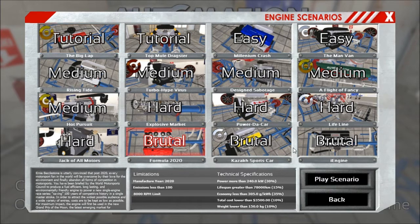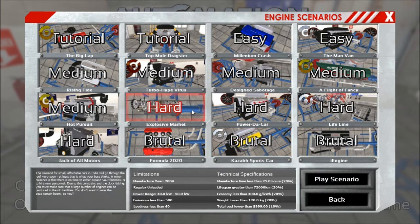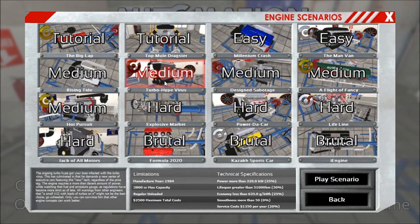Those scenarios are completely free and you are free to choose what you would like to build. Whether it's a turboed inline 6 or a little inline 4, it depends on the scenario what fits best and you have to find out yourselves.